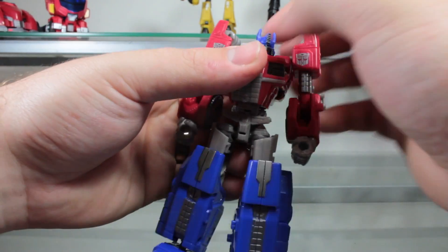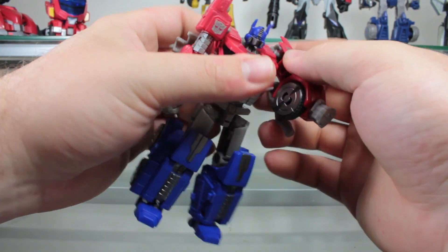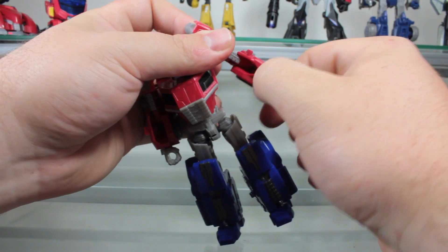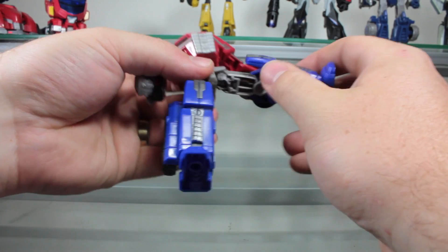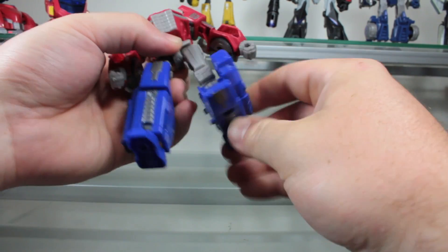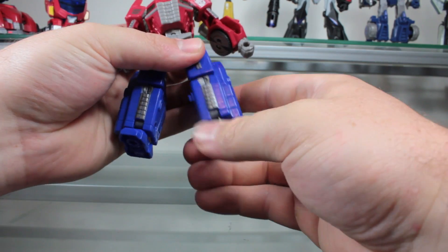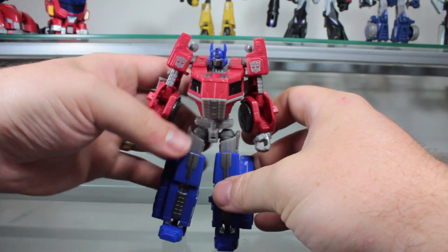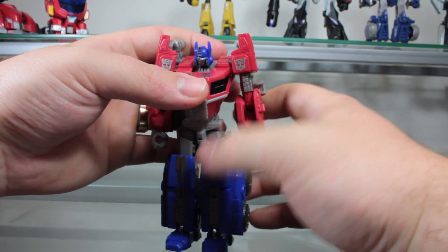Articulation-wise, he has a ball-jointed head, ball-jointed shoulders, a nice swivel at the elbow, wrist, waist, another ball joint at the hip, really good knee articulation because of the transformation, and a hinged ankle. Nothing extraordinary, but still good nonetheless.